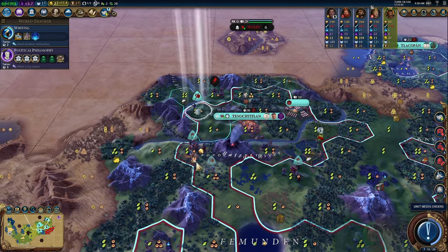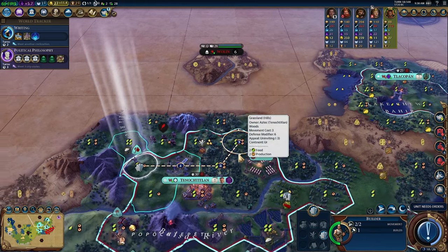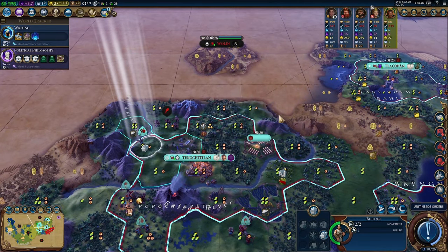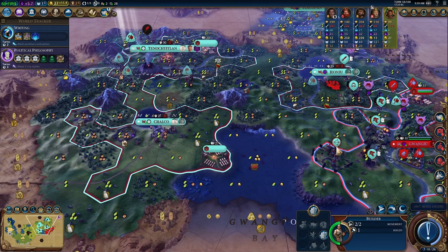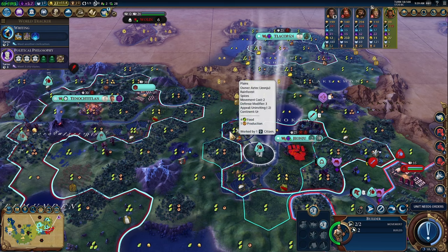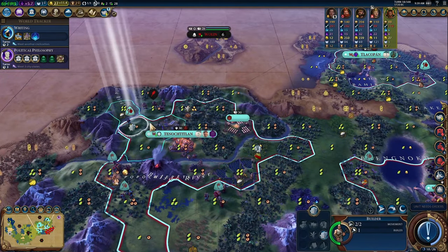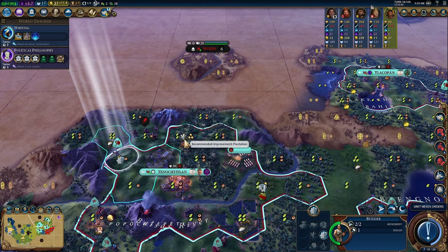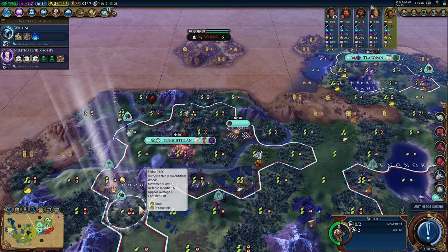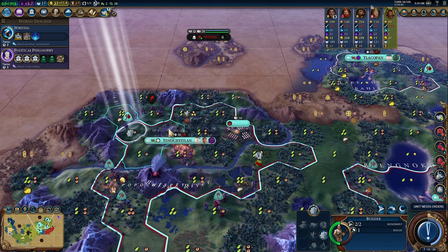This builder has only one charge left — one, two chops. It's going to be five turns till that's ready. This one has two charges so we'll build that and chop that forest. We only have one build so we won't be able to get that coca up with this guy, but the other builder has two builds — this works out. We'll chop that and improve the coca. Almost like I planned it.